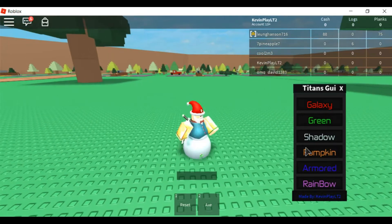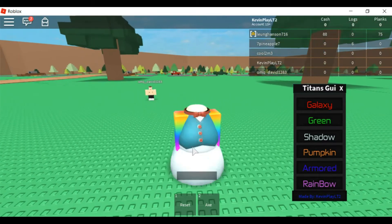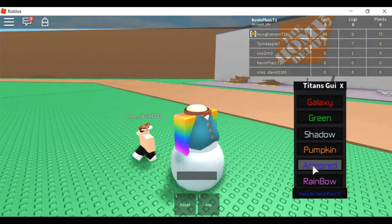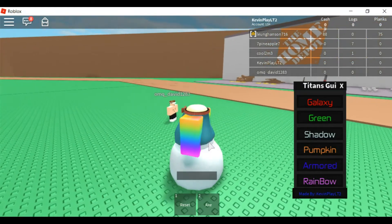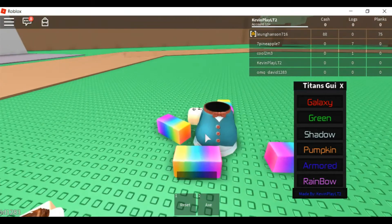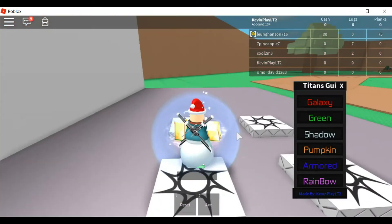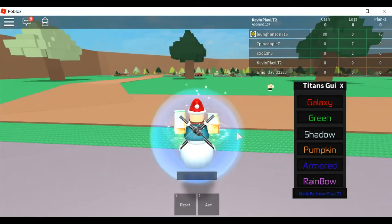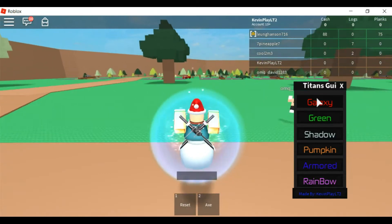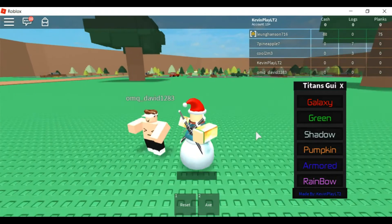This is all that it has — almost all of the titans. Some of these did not work, but those three do that, and including the green one. I do not know why it shouldn't be doing that, but that's what's happening. So the only ones that are working right now are galaxy and shadow. Galaxy is the best one on here, but I will show you guys shadow first.